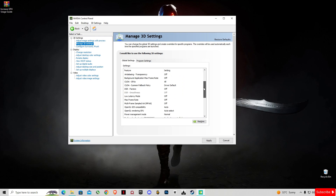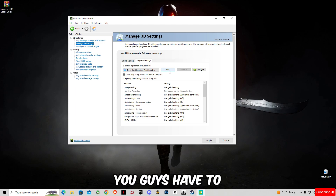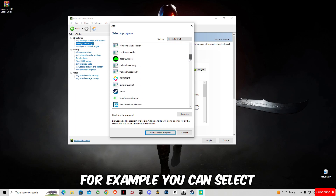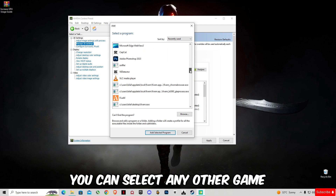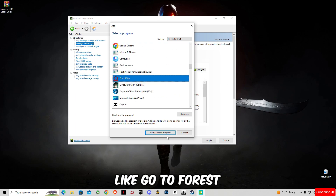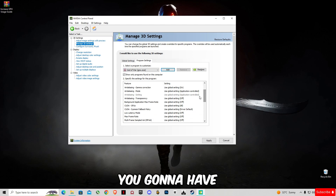In Manage 3D Settings, you have to select all these settings as shown. Then go to Program Settings. Here I'm going to show you how to add your game. For example, I play God of War so I select that. If you play any other game, like GTA 5 or Fortnite, you can select that instead. Add the game and scroll down.